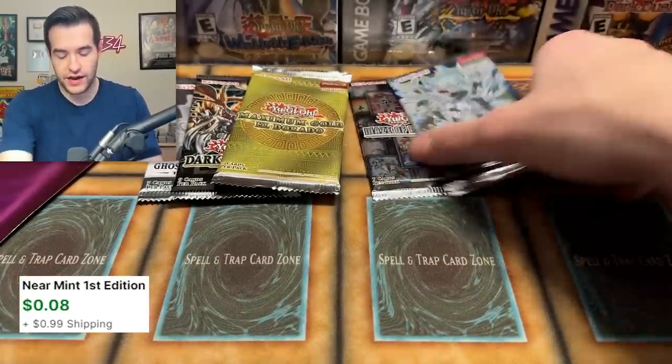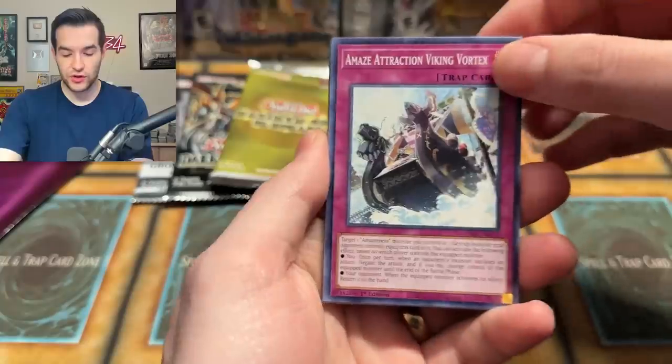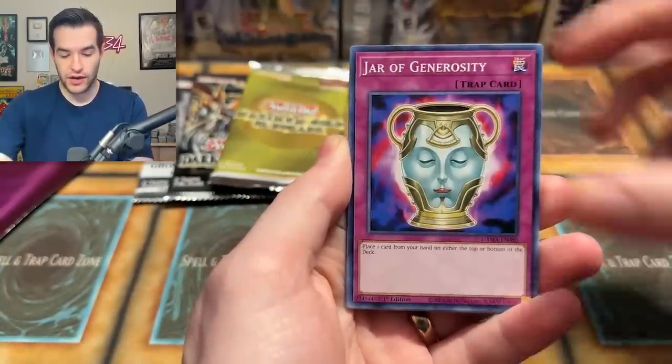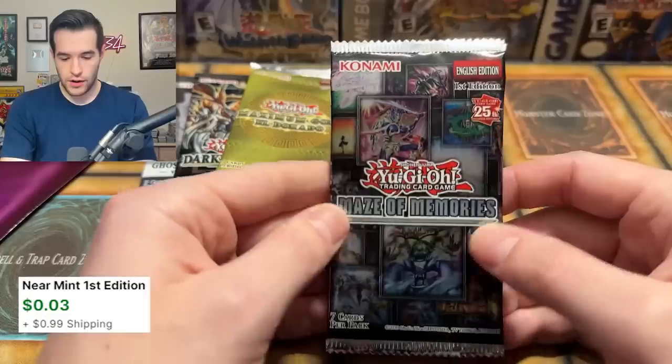Let's open Dawn of Majesty and see what we can get out of this purple pack. What if we got a Stardust and gave it away? We pulled Branded Bond, Gusto Gunkin, Jar of Generosity, Two Toads, Slower Swallow, Tailwind of Gusto, and a Stall Turn.